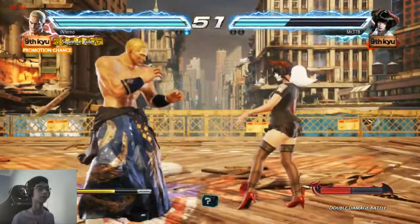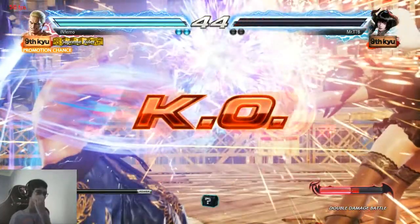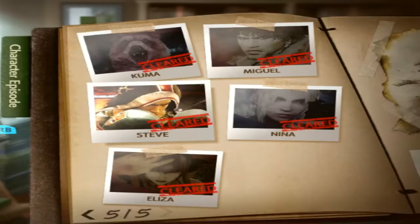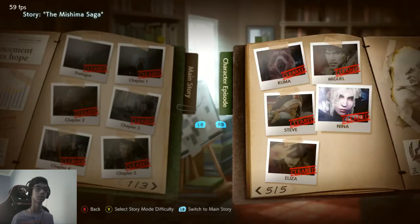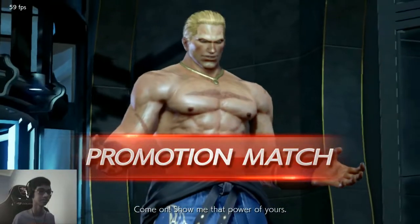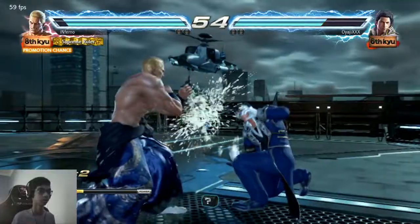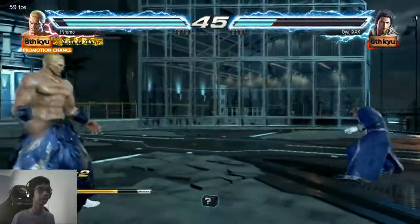It doesn't seem like he has a wave dash or back dash, but if I try back dashing he does move quite fast. He actually doesn't have a character episode — that's a little odd. I have no idea what I'm doing as Geese Howard, sorry guys. I need to learn some more basic combos, but hopefully I'll get better at this game soon.